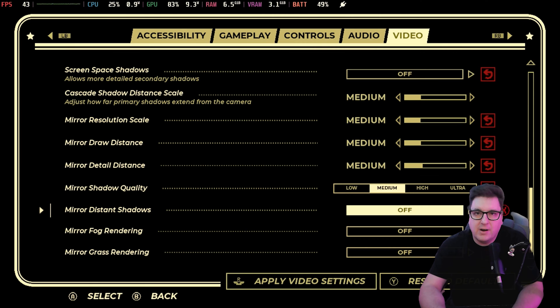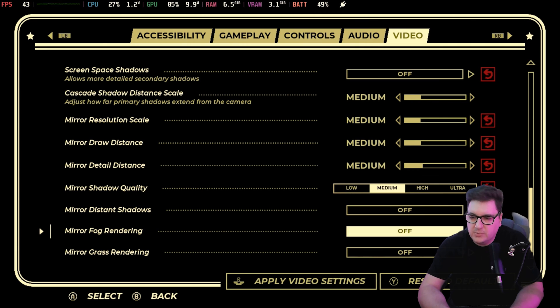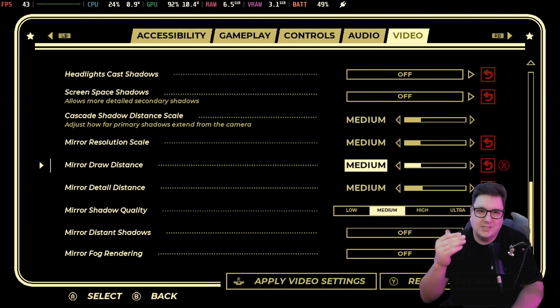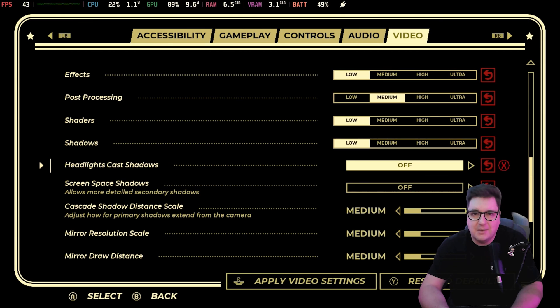It's a very, very small mirror, but I'll show you in a moment. Distant shadows are switched off, mirror fog rendering switched off, and grass rendering switched off. You can switch these on — it doesn't make a huge difference to performance. The mirror is a very small part of the screen, so I keep it off to really maximize those FPS numbers as much as possible without tanking my quality.